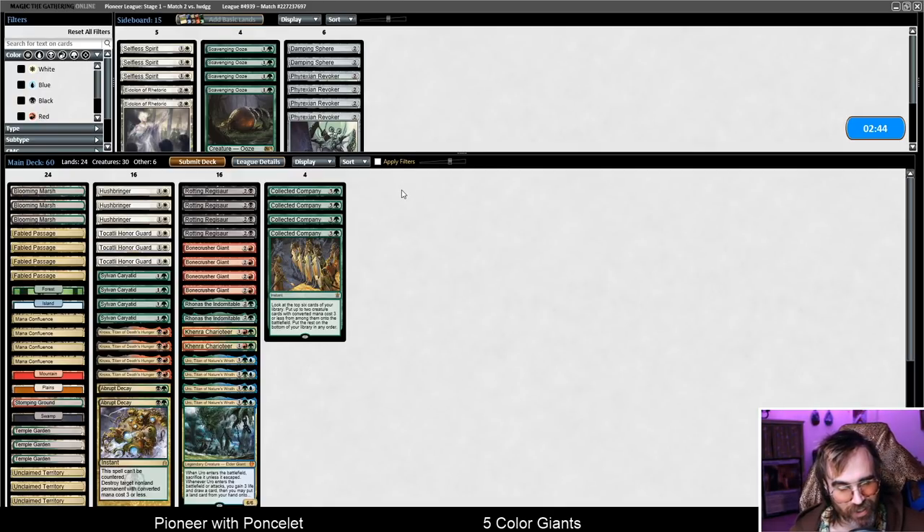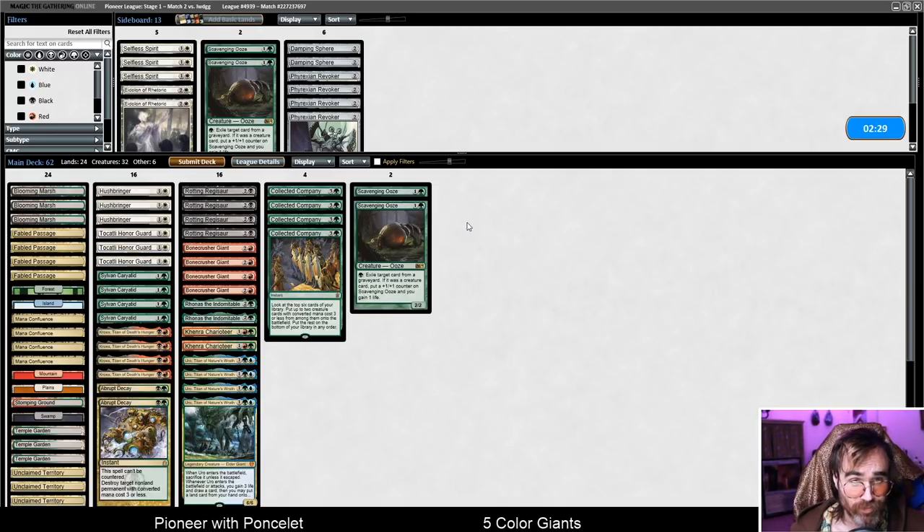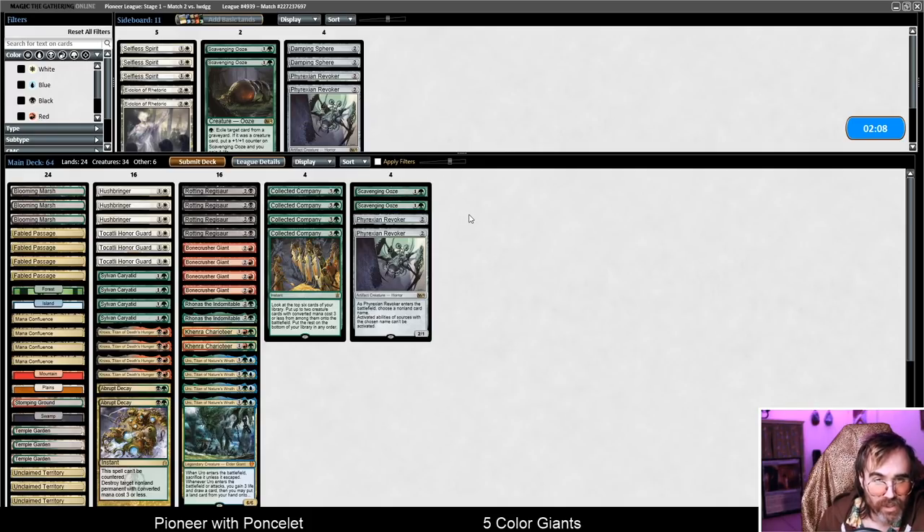It was a tough decision though, because the fourth land means Coco is live — if we draw Coco there, Coco would have been better than an Honor Guard. But yeah, it was a bummer. In hindsight, keeping both Tocatlis maybe means we win that game. We want some Scavenging Oozes. Revoker is also good against Jace — if we Revoke Jace and have a couple Oozes, we can keep them off Dig Through Time. Ronis is hard to kill and also attacks through Inverter, which is a big deal.